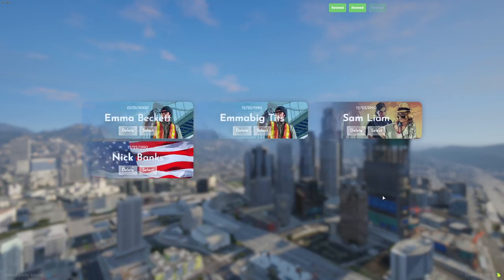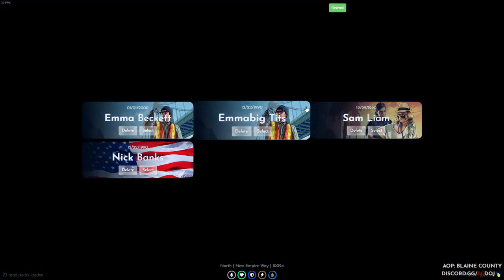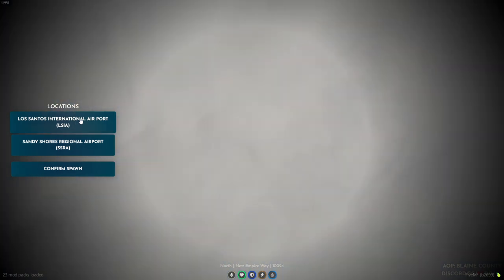Now this will automatically put you up right over here, and you want to hit select. Once you hit select, you'll be given two areas to spawn at: Sandy Shores Regional Airport and Los Santos International Airport.